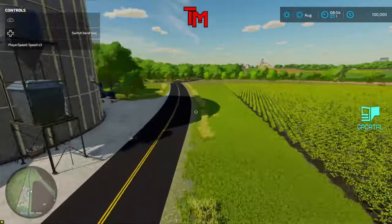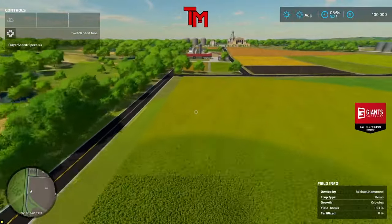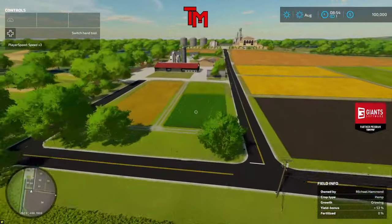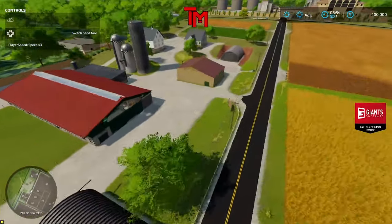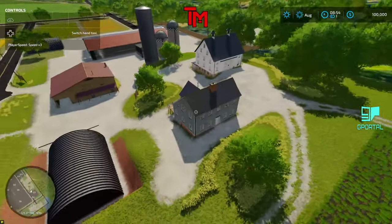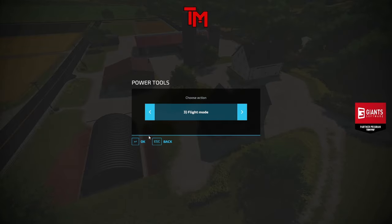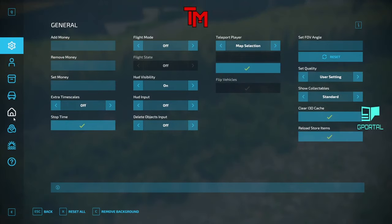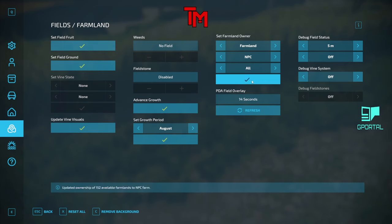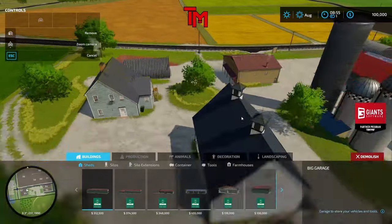Thank you for the 60th sub, Jet! So from what I can see all of this stuff is sellable. The house is different on this corner but from what I've seen everything is sellable — we'll buy everything here. I need to get out of flight mode. Let's just buy all the land and see if we can sell it. This farm you can't sell anything though.